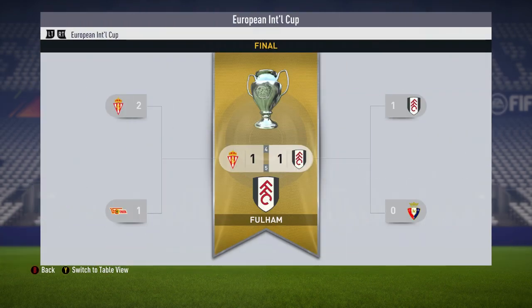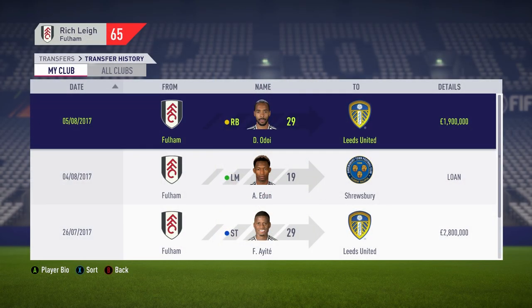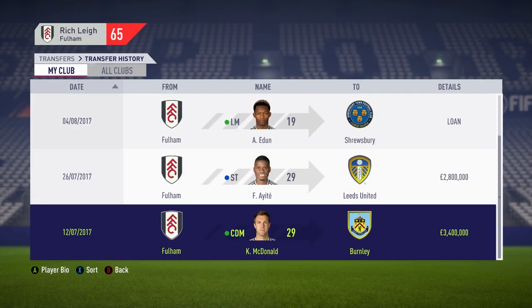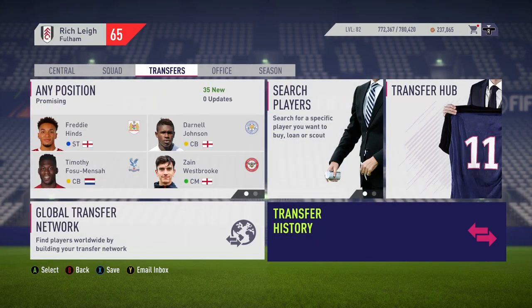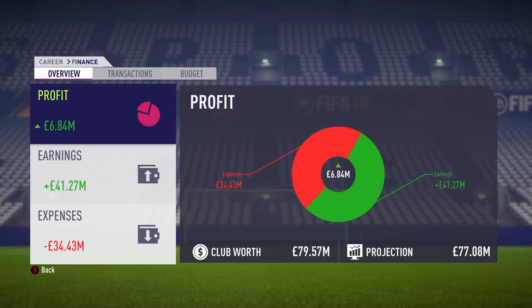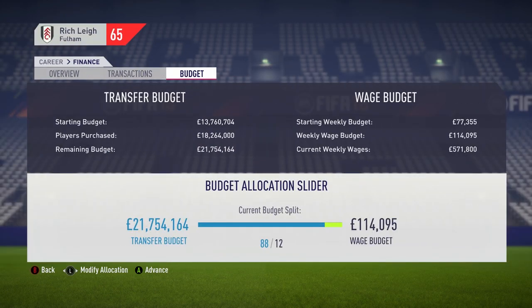We won the European International Cup, which gave us an extra 4 million to play with. We then sold a couple of players to Leeds, and McDonald went to Burnley for 3.4 million. Fingers crossed that we've now got enough money to sign Lionel Messi. We've got 21.75 million in the transfer budget, 114 grand in the wage budget, and if we convert that all into wage budget, we're looking at just under a million pound per week — should be enough to sign Messi.